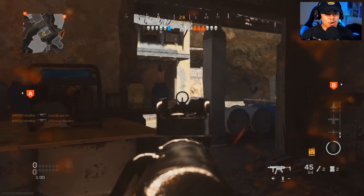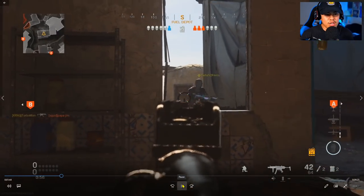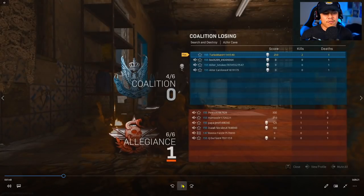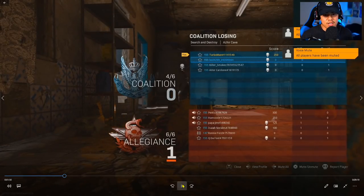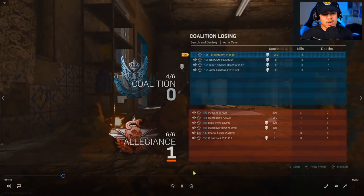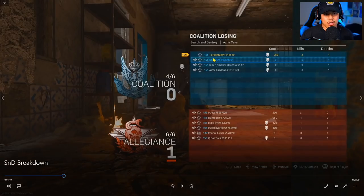I hear somebody coming up from behind me, I duck momentarily, take him by surprise, and take him out. Now I'm holding down this area, letting them come to me, because I know they're communicating. Unfortunately this guy threw a C4 and was able to rush me. If I had been a little more prepared I would have killed him. This is why it's most important to play a little more passive — a little more campy. Yes, I said it: you have to camp in Search and Destroy.